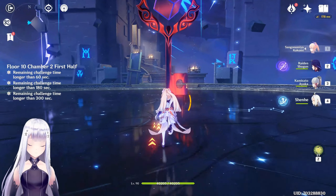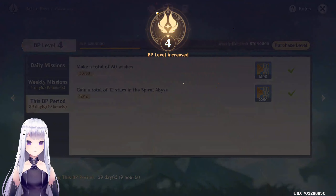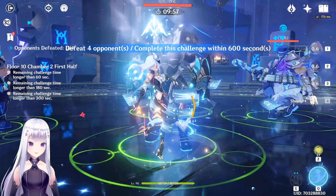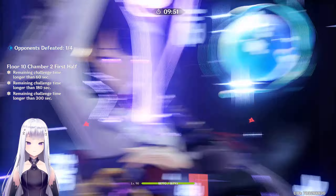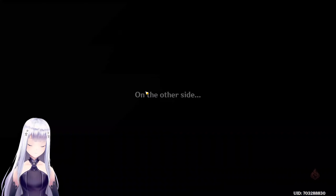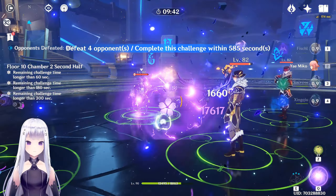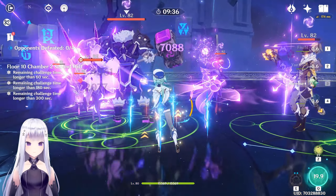Picking up energy recharge and the battle pass rewards — 16,000 Mora, nice. I want to take care of these guys as quickly as I can. The enemy just disappeared — quite funny. I think we're going to need Xingqiu for this one. There we go.